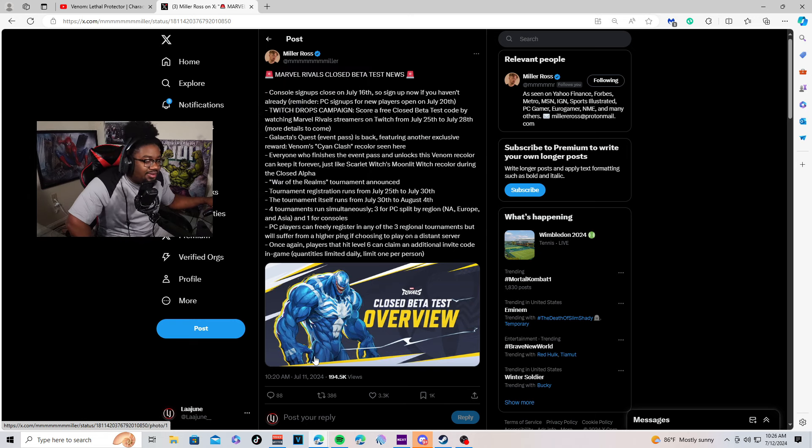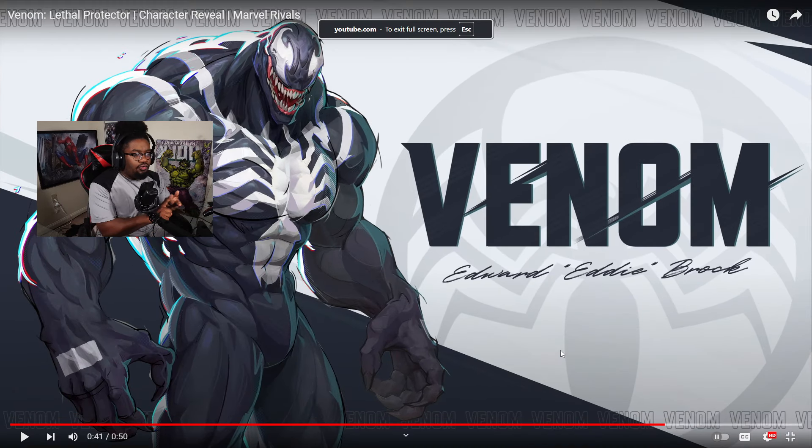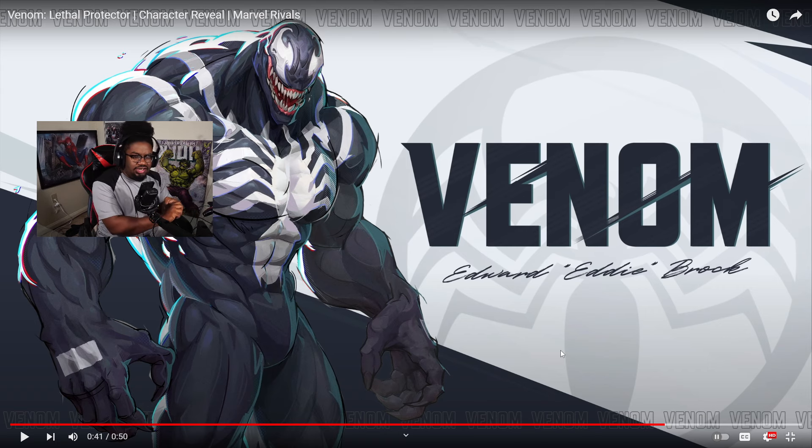That's pretty much it for today's video. Venom overall looks like a very good tank character — he pretty much has everything in his kit. He has that root, a dive bomb, the shield that increases his health by 2,000, and his ultimate where he goes underground, devours people, and gets bonus health too. The beta drops July 25th. Let me know in the comments how you guys feel about Venom's abilities. That's it — it's LeJune here, and I'm gone. Peace.